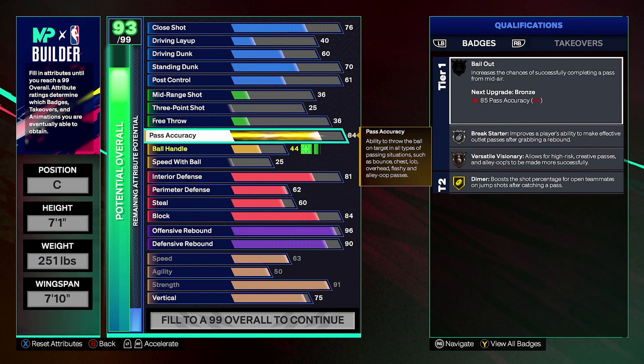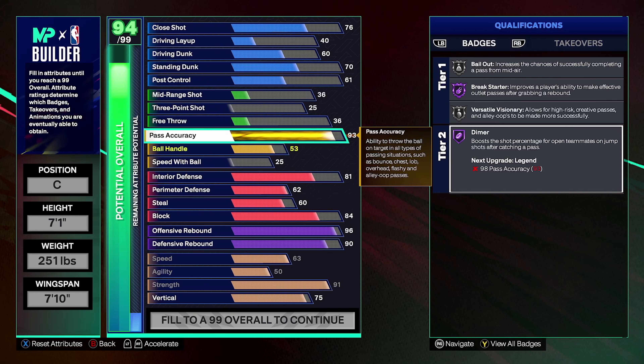Pass accuracy is going to be a 93 — very high. You get Break Starter Hall of Fame and Dimer Hall of Fame. Even crazier, if you use your five cap breakers on passing, you'd have Legend Break Starter, Legend Dimer, Versatile Visionary on gold, and Bailout Hall of Fame. Bailout is kind of irrelevant for bigs since you're rarely passing out of a shot, but Legend Break Starter and Legend Dimer would be groundbreaking.